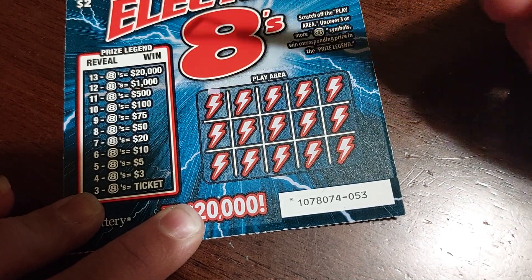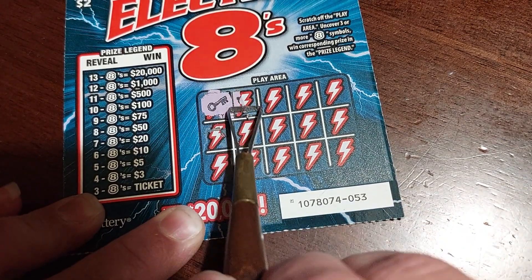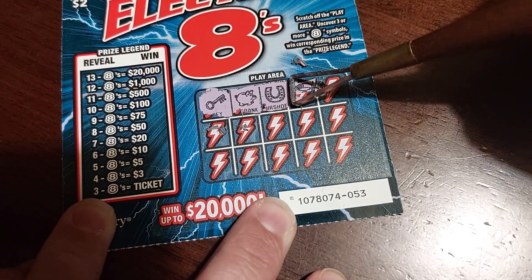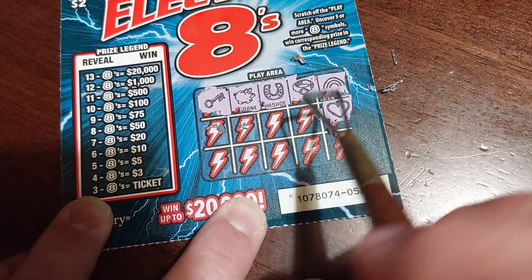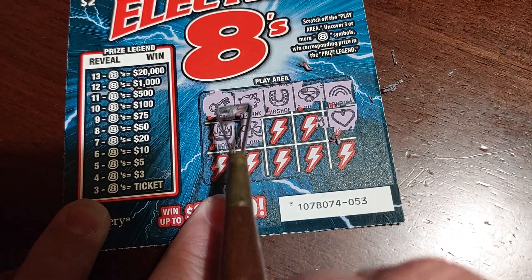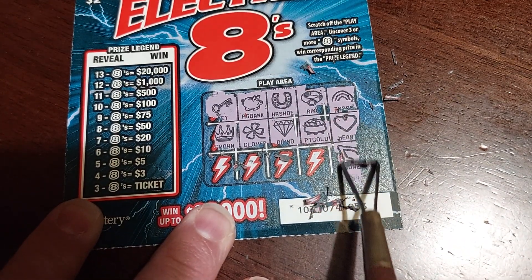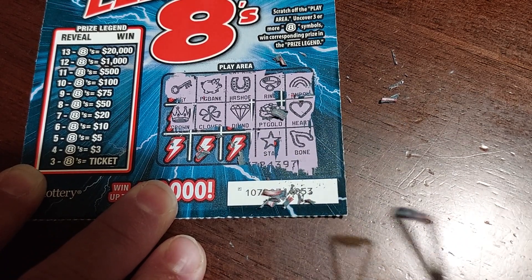Alright, we got a key, pig, horseshoe — no eights yet. Ring, rainbow, heart — come on with the eight! Crown, clover, diamond, pot of gold — still no eights. Bone, star — only three slots left, let's see.